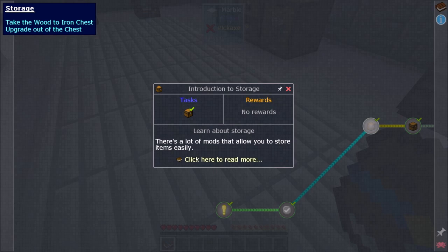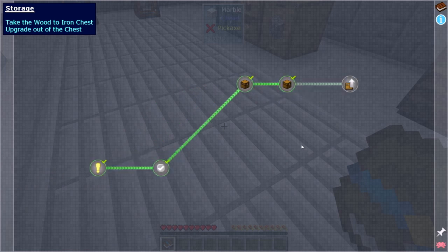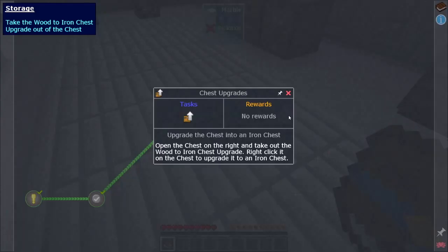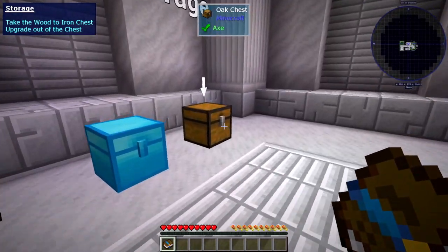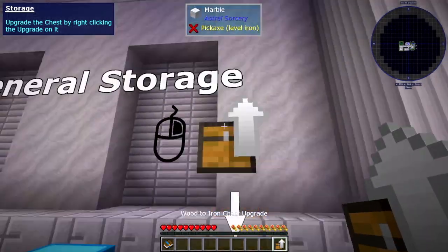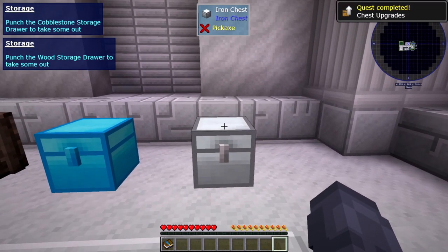Introduction to Storage: there are a lot of mods that allow you to store items easily. Iron chests and storage crates are good for storing a large amount of items — they work like regular chests but store a lot more. They both come in tiers, with more expensive tiers storing more. So let's say you made this wood-to-iron chest upgrade — you just right-click it on a regular chest, and it becomes an iron storage chest.